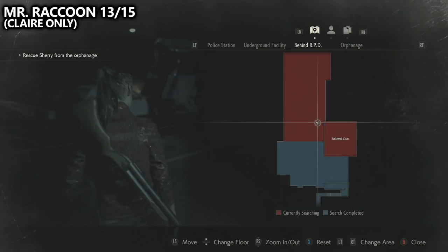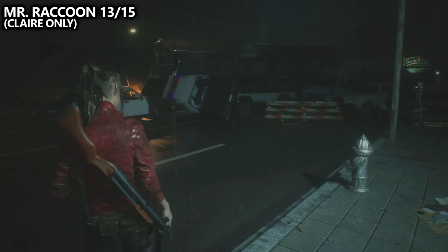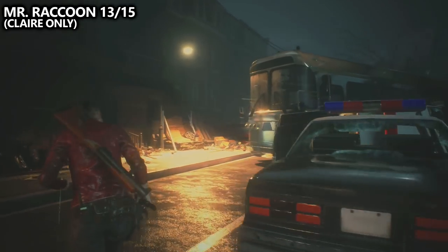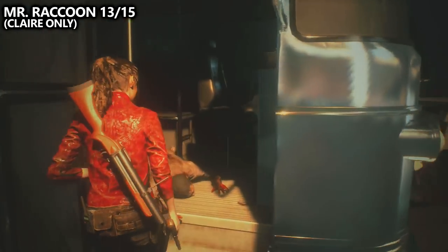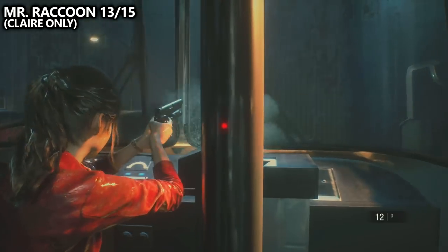We are now back to playing as Claire. We've worked our way through the basketball court and then through a bus in order to get to the orphanage. As you enter the bus, instead of going through it, look to the front and you'll see Mr. Raccoon number 13 out the window. Make sure you take it out. Watch out for the zombie behind you.